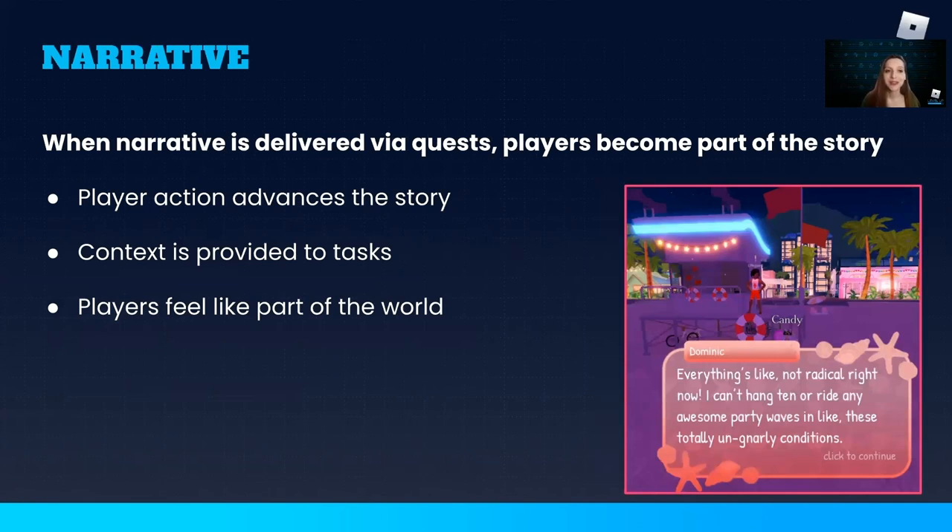Quests can also be used to deliver narrative to players. In this example from Royale High, a lifeguard is complaining about litter on the beach and asks the player to do some cleanup so he can enjoy surfing the waves again. Just in that short setup, a few things have magically happened. The dull task of picking up trash is suddenly given new context — I'm not just collecting garbage, I'm making the beach a better place. And it's personal: here's someone whose life is impacted by the problem, and I can help them. That feels really good, and it's something of a reward in and of itself, though not a substitute for actual rewards.